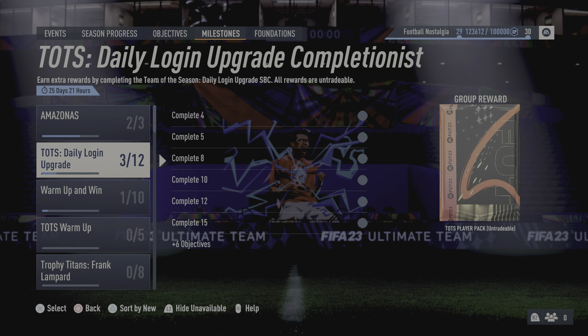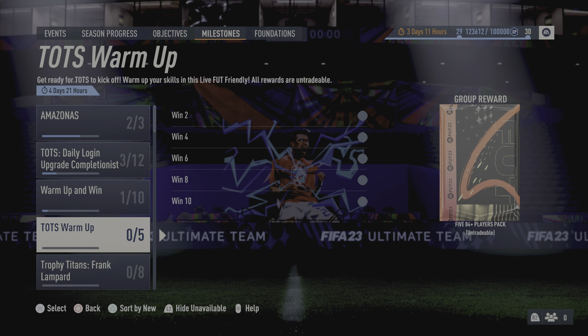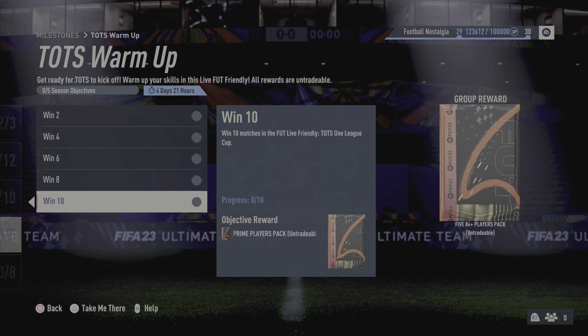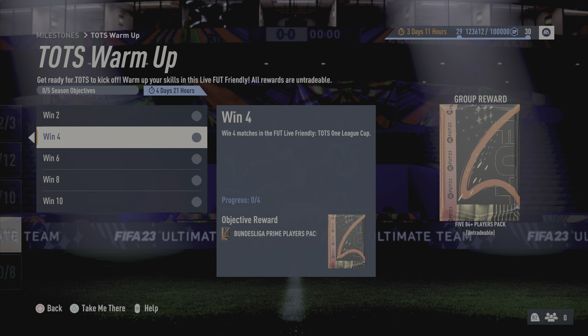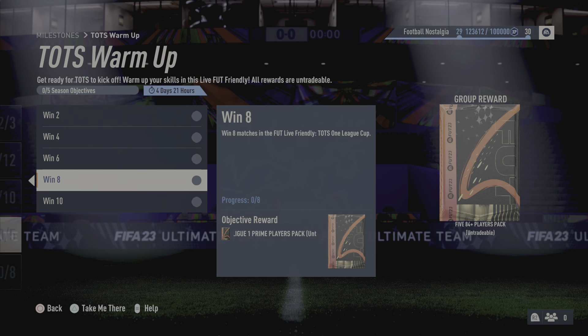Next we've got the TOTS Warmer. You get 84+ as the reward but you can get some decent packs — basically league-specific packs. So you've got your Serie A prime players pack, the Bundesliga prime players pack, LaLiga, and Premier League prime players pack.